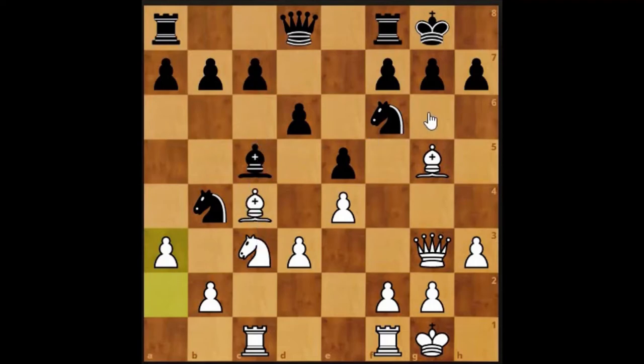This puts pressure on his pieces — our knight can jump here putting pressure onto the knight, and our bishop has got a check through onto his queen, so he's going to have to do a bit of jostling. Bringing the knight here attacking the knight — we've got two on one. The pawn can't take back because the queen is blocking. If we take with the bishop it can take; if we take with the knight, the pawn can take, bishop takes with a check, and then we win the queen.